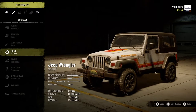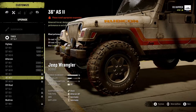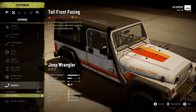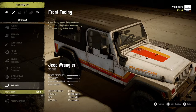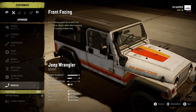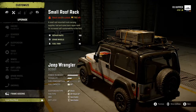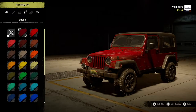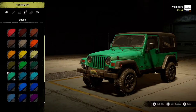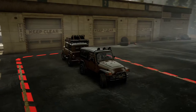Of course you can fiddle with the car however you want, just like all the other cars or trucks in the game. You can pick your tires and your suspension, and you can add snorkels and all sorts of stuff that makes the car either look grungier or actually perform better off-road. Obviously you can also change the colors to pretty much anything you like.